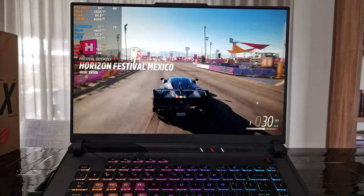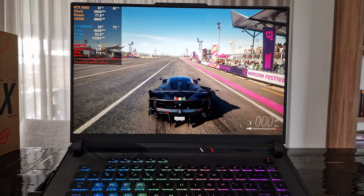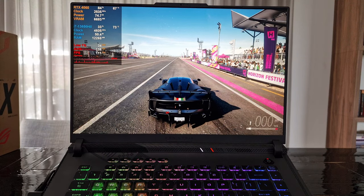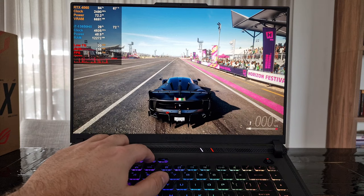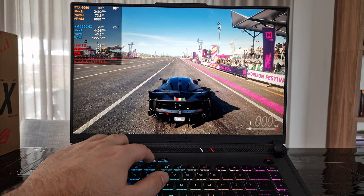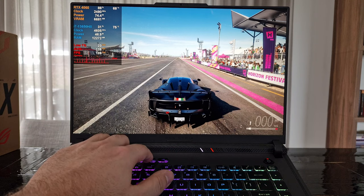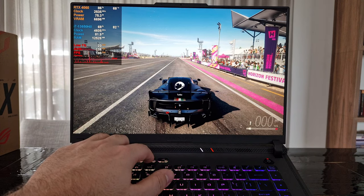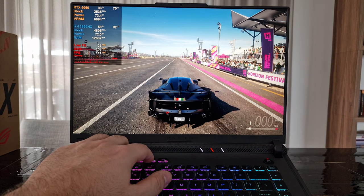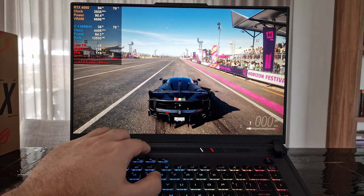Let me show you the power modes and how small an impact the wattage actually has. We're going to stand still here, look at the standing still screen. We're going to set it to silent mode first — it drops the GPU wattage a little bit. Now performance mode — wattage goes up to the good 80s. Now turbo mode. The effects are very minimal. Look at the FPS, and now I put it to silent mode — how much FPS did we actually drop? Like 10? Not even.